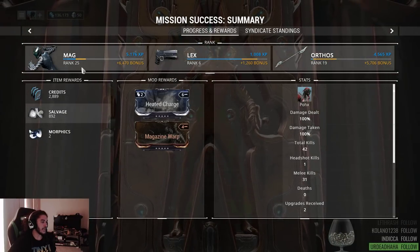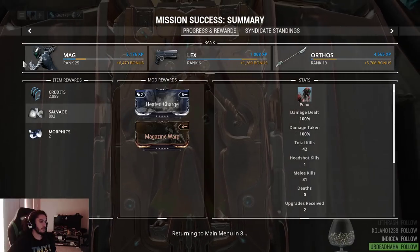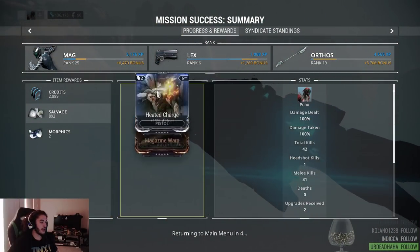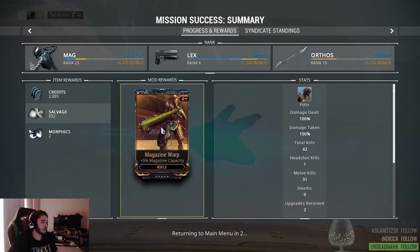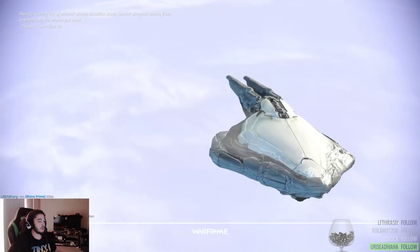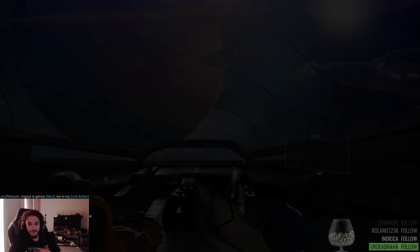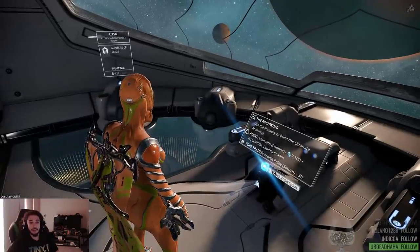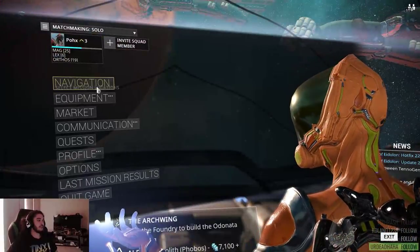You can see the XP distribution right here at the end of the mission. You basically get the items that you found, your rewards, and then your basic stats. Now my favorite part to talk about is the customization — that's pretty much where we're going to start and end.